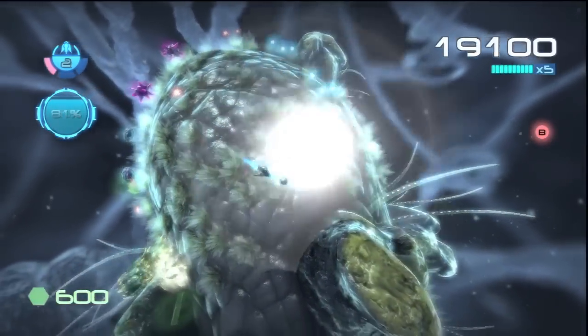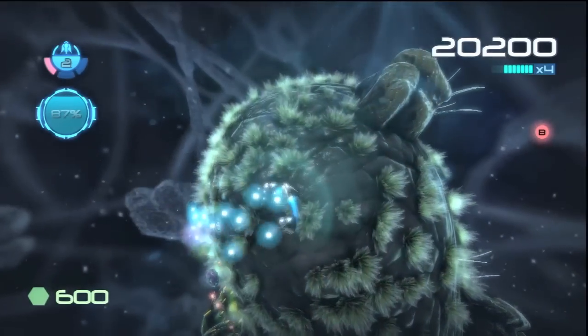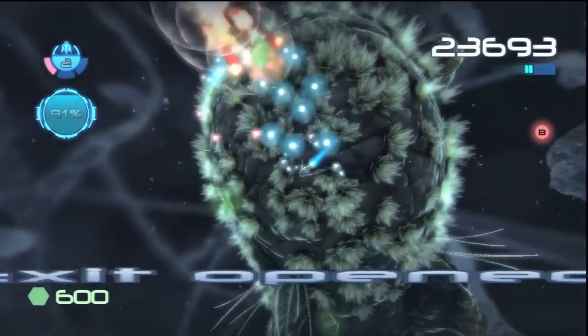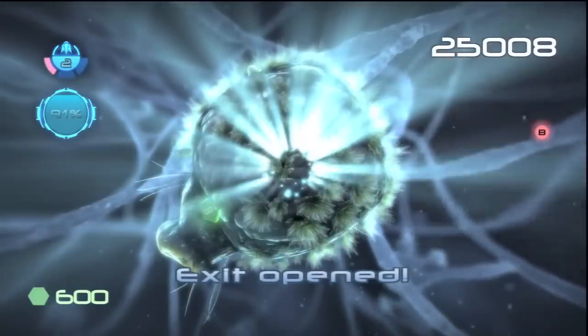On the left side you see a bar going up — this is 91%. The exit opens up and now I can go to the next area. I can go there right away or try to clear up more stuff and level up my score.